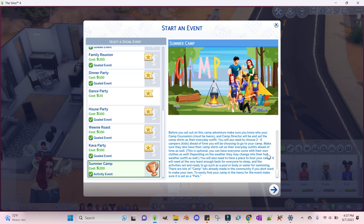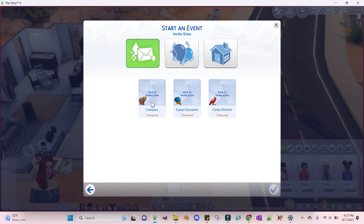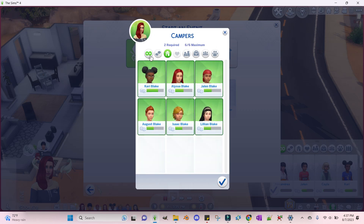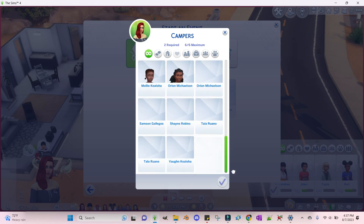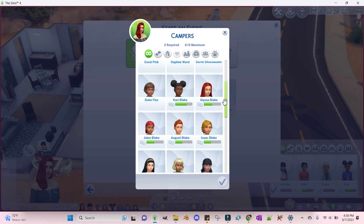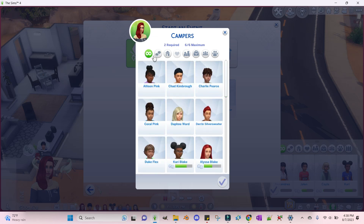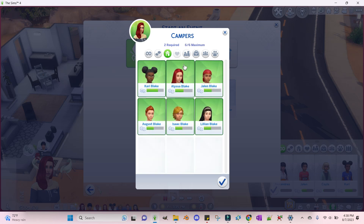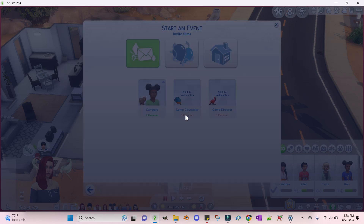I went on the community and found some places and lots that were already set as a summer camp. Make sure that when you do it, it is set as a park so it shows up. This is only for kids — it's not for teens or toddlers — so make sure you know that. I'm going to choose my kids and then assign the roles.